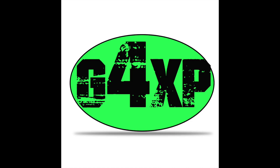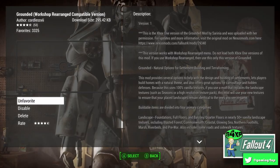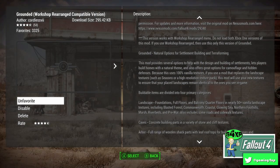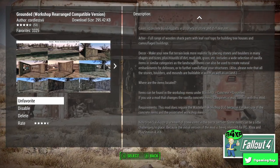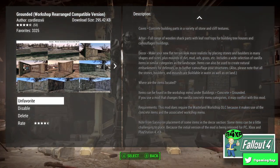Welcome back to the channel. It's been a while since I've done a mod review, so Mod Review Monday. This is a mod I've been using for a little while now and I'm loving what it offers. That's the Grounded mod — it's by Serena, originally a PS4 mod that's been ported by Cordless to Xbox One, available on all platforms. Essentially it is a reskinned version of concrete items.